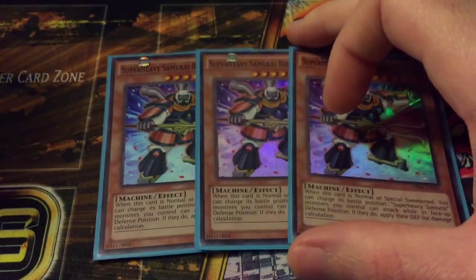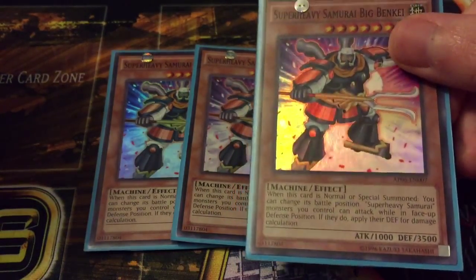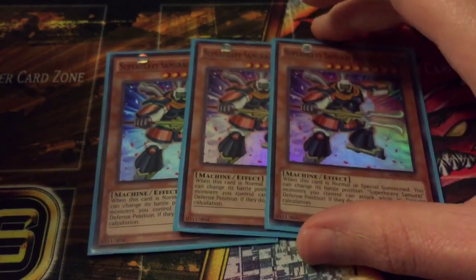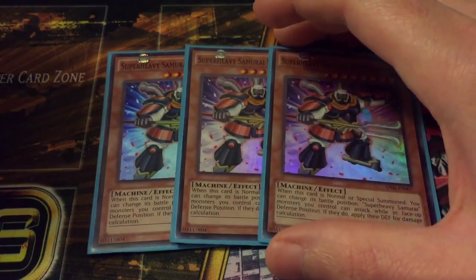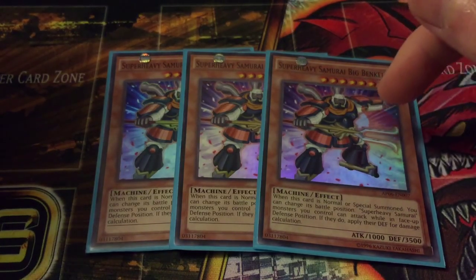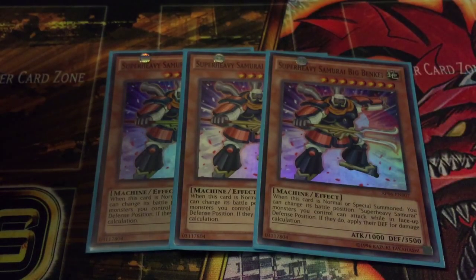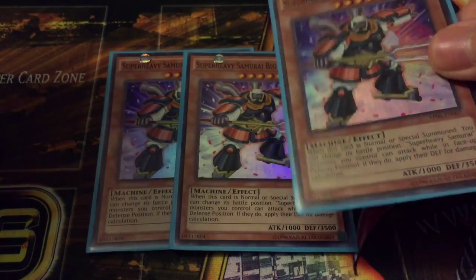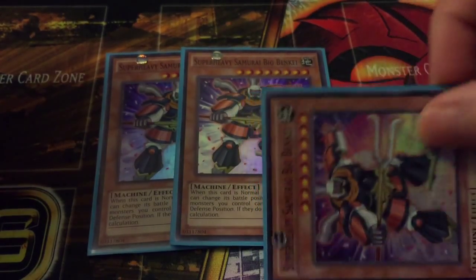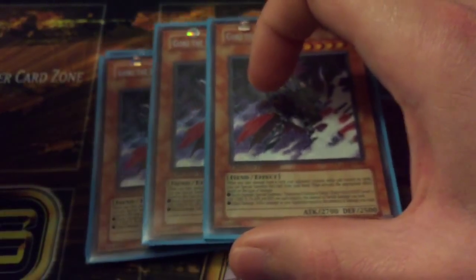To start things off, we're running three Super Heavy Samurai Big Benkei. This is like your boss of the main monsters. He can attack while in defense and allows all of your other Super Heavy Samurai to attack in defense as well. When he's summoned you can switch position — he's got 1000 attack and 3500 defense, so it's pretty much like a 3500 beater that can attack while in defense.